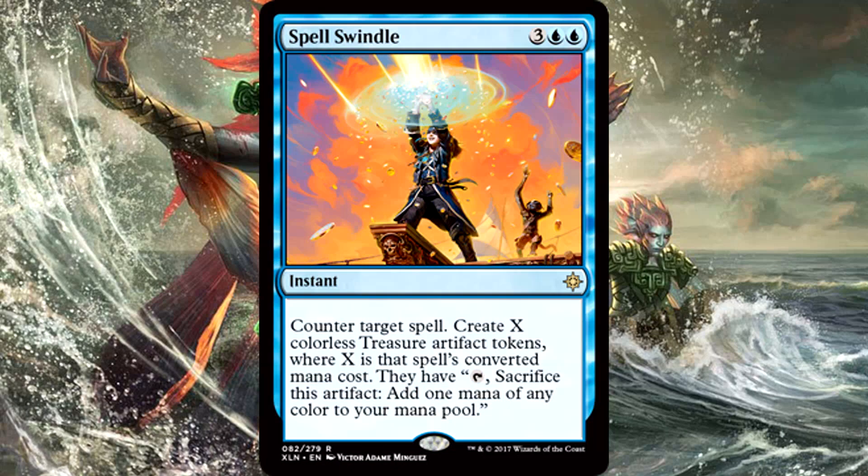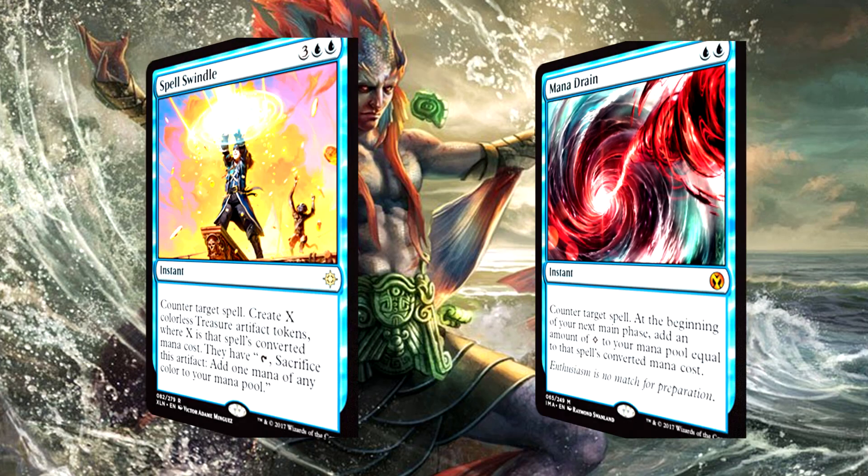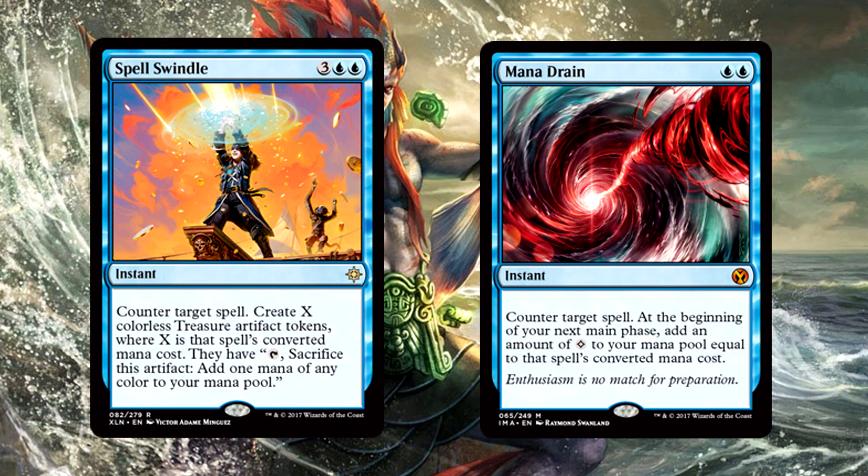Spell Swindle is 3 generic and 2 blue for an instant. Counter target spell, then create X treasure tokens where X is that spell's converted mana cost. Is it just me, or is Ixalan reprinting old really strong cards with an Ixalan twist? Because this is a treasure-based Mana Drain — it counters a spell and gives you mana equal to the converted mana cost of what you just wrecked. Sure, it's more expensive, but the inspiration is clearly the same. Mana Drain, Spell Swindle — it's a pirate version of the card. And obviously it's going to find a place in our booty deck. I cannot wait to build that booty deck.